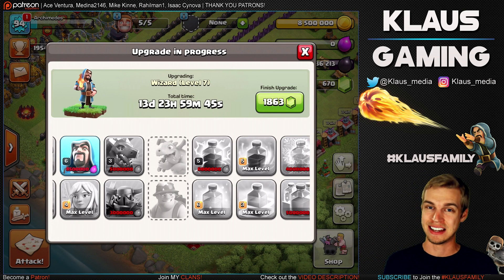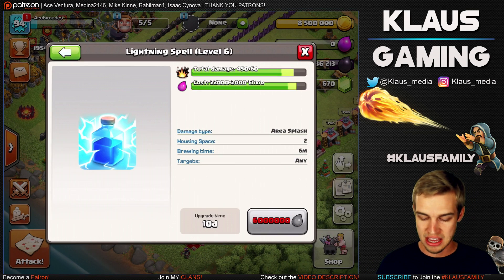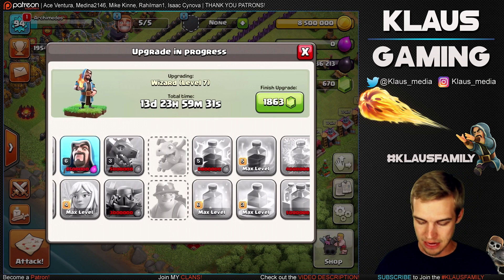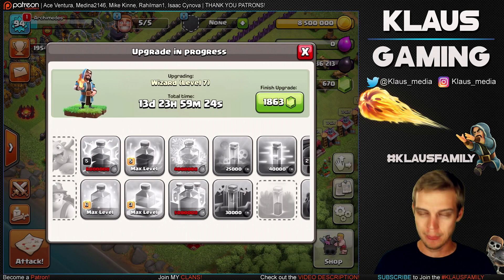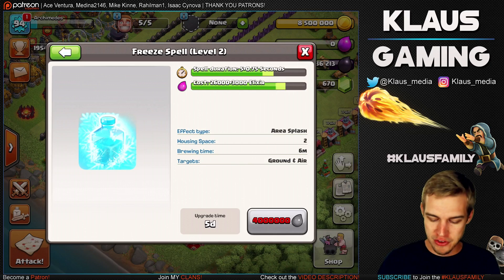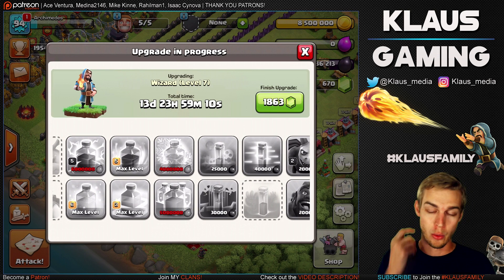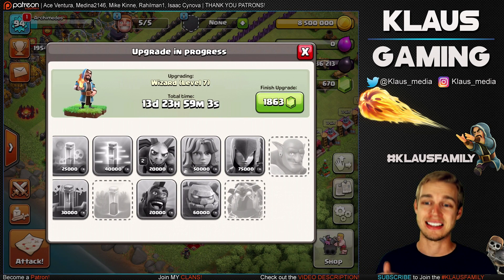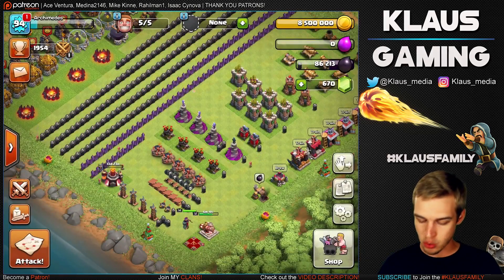We're not going to upgrade the dragons or Pekka for a while — we need our elixir. I'd love to do the baby dragon, but I have not yet unlocked them because our barracks were so underleveled. I'd like to get the baby dragon maxed at Town Hall 10. Lightning spell will come in handy whenever we start doing BBQ or Zap Quakes. The clone spell is something I've never really used but I've heard it's really good — that would probably be on the bottom of our priority list. But the freeze spell is huge if we ever start attacking Town Hall 10. Definitely the priority going forward is baby dragons and the freeze spell. We're going to continue putting dark elixir into our heroes, but we have a lot of work to do in the lab with dark elixir — that's going to be a major struggle.